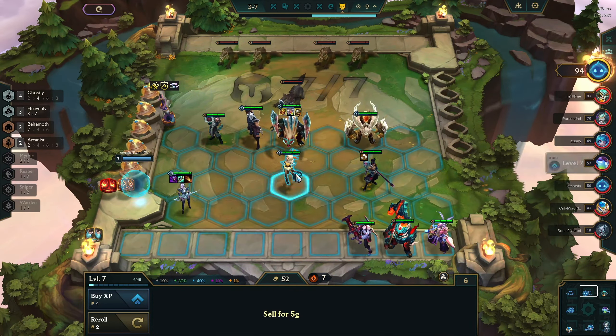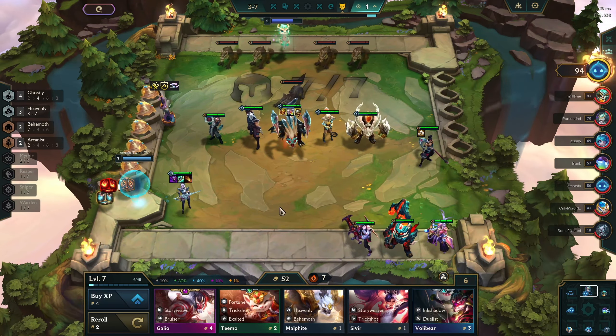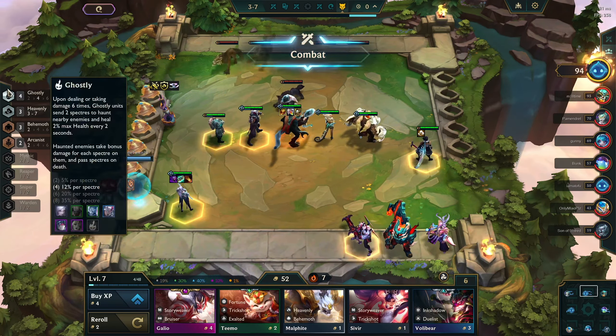At this power level on 3-5, it's ideal to go fast seven. I gained too much again — Arcanist, Ghostly four — it's just a lot to put out onto the board, and it also ensures that I keep my win streak.